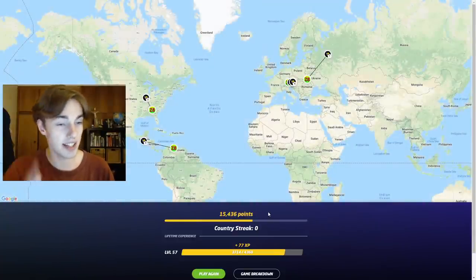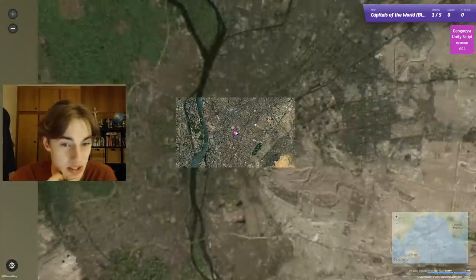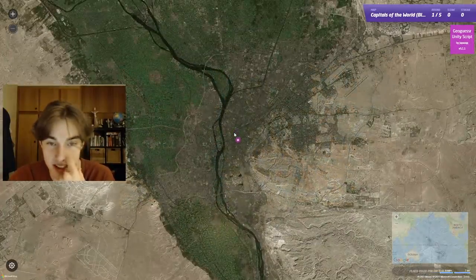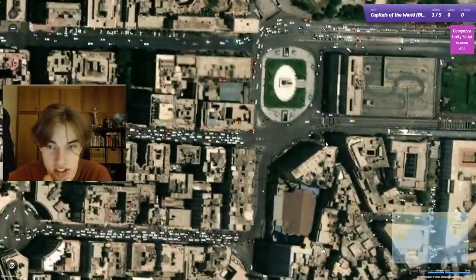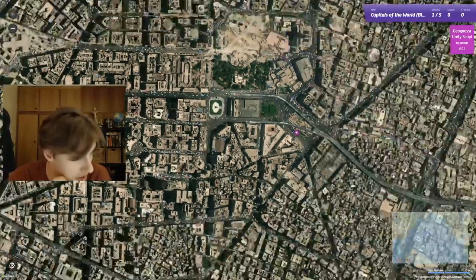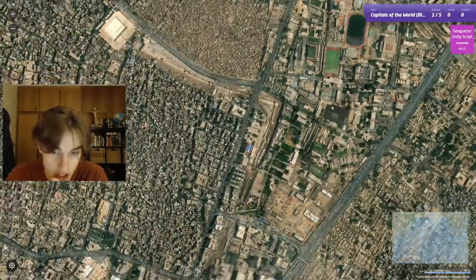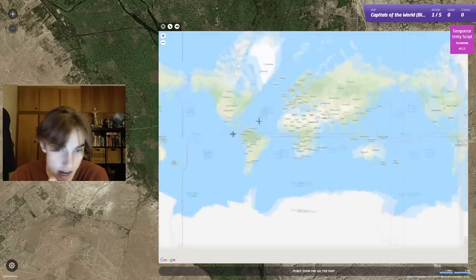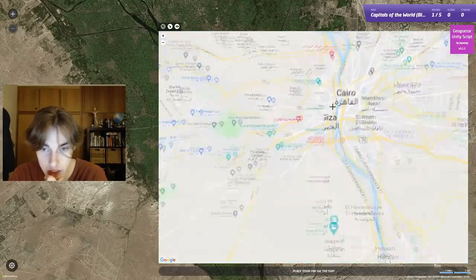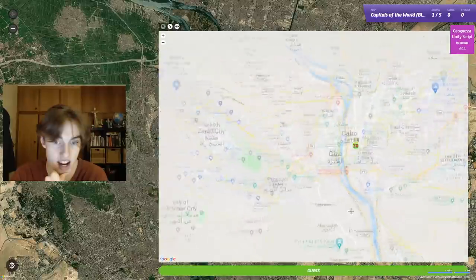For now we're going to play on the capital cities of the world map. First one — capital city, big city. Thinking Pakistan or I don't know, let's get closer to look at the building type. We've got a whole lot of apartment blocks — everyone lives in an apartment, no normal-sized houses here. We've got an athletics track, so it's definitely a developed city. Let me check Cairo first, because we do have a river running through here and most of the city lies on one side.